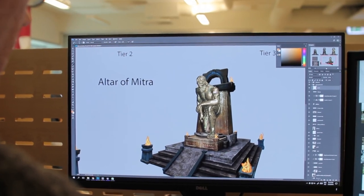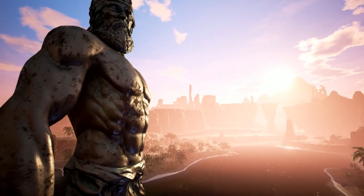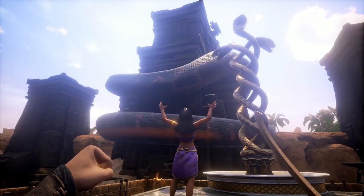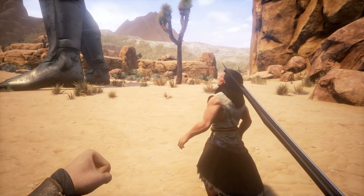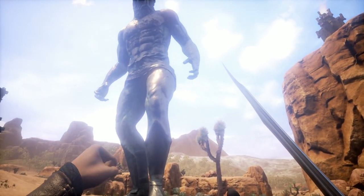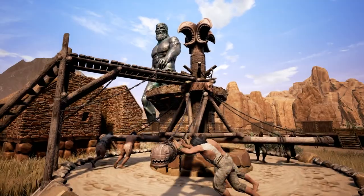When you plan your base, you should also make sure you have enough space for an altar. You need altars in order to unlock the religion path. The avatar is the ultimate expression of your religious fervor in the game. When facing enemies with the ability to summon avatars, it pays off to think about your base layout carefully — when one of them steps on your city wall, it's going to crumble.